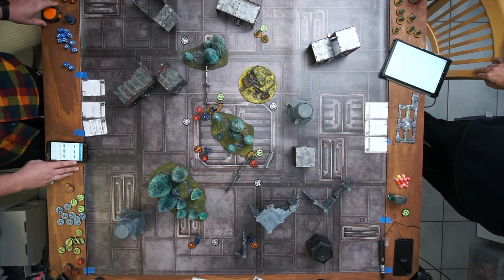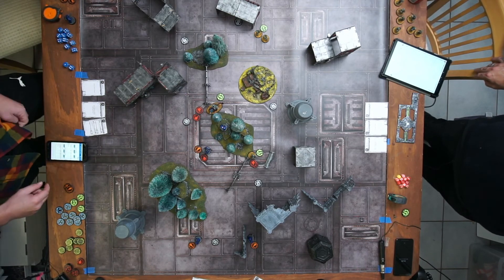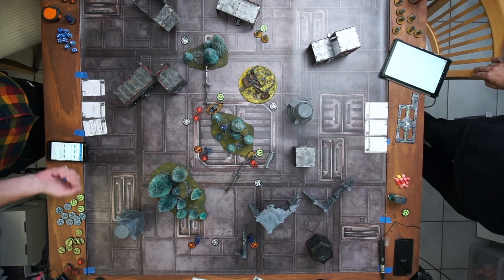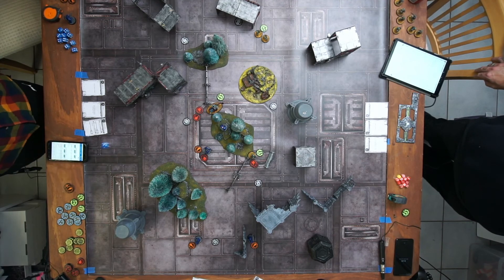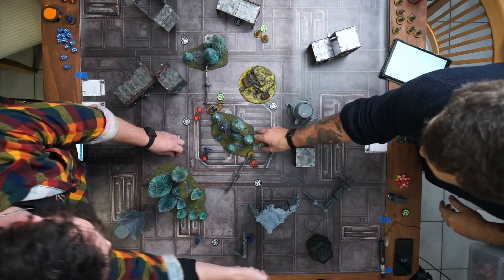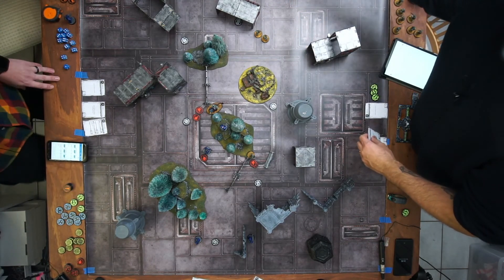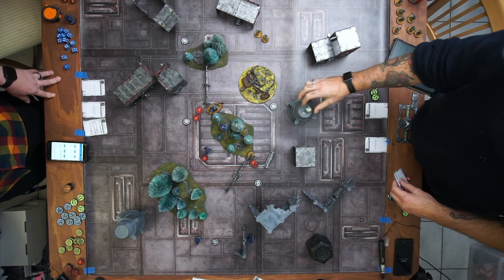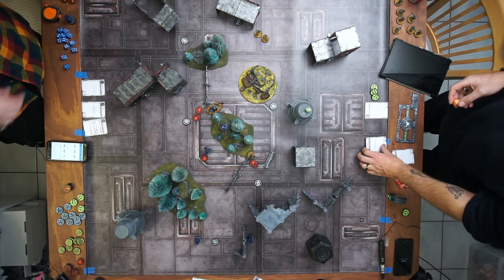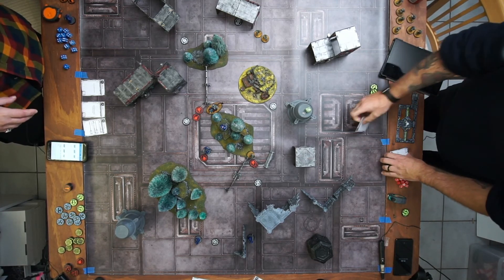Moving a guy to there to get cover. Popping a shot into this guy — looking for four. Rolls a one — missed. End of round: scoring objective marker five — one point. No units in deployment zone — two points total. Getting rid of the C4 card: control within your own deployment zone.